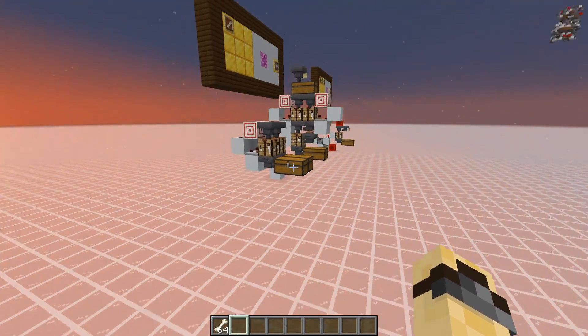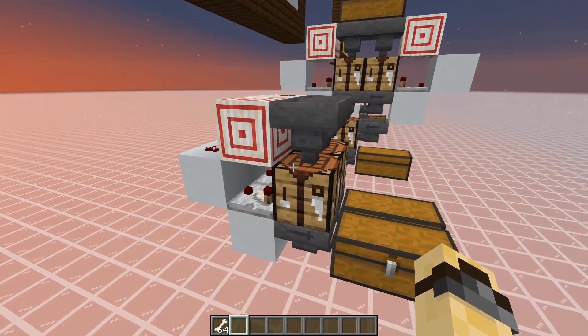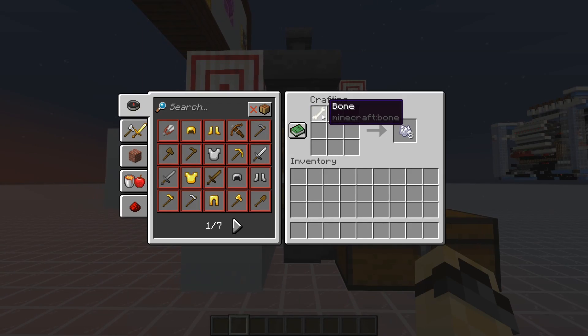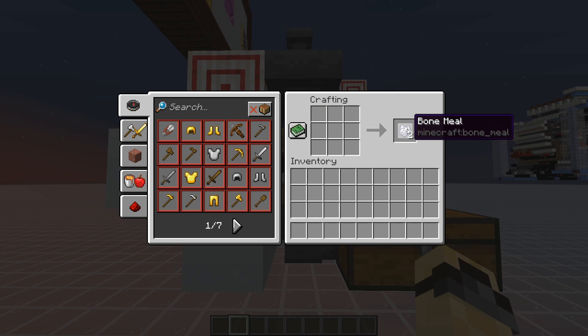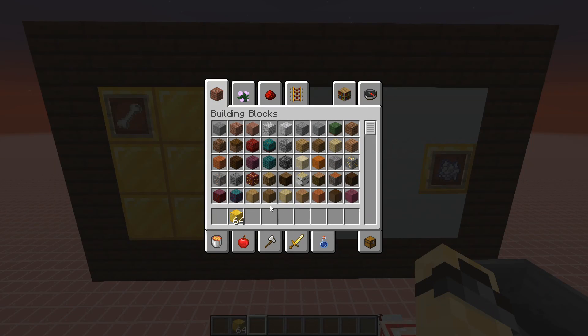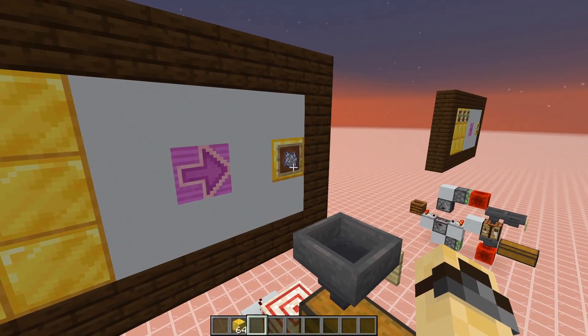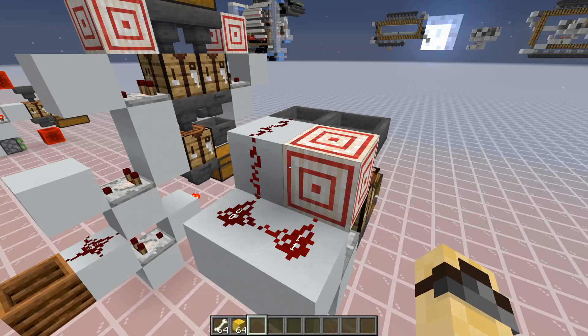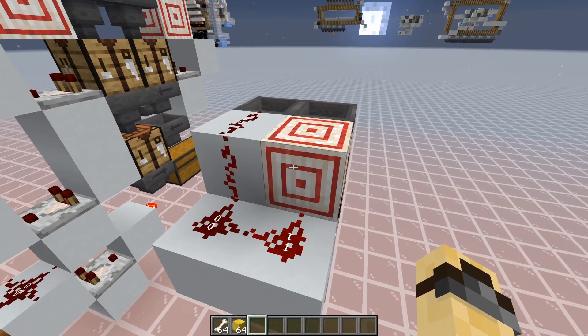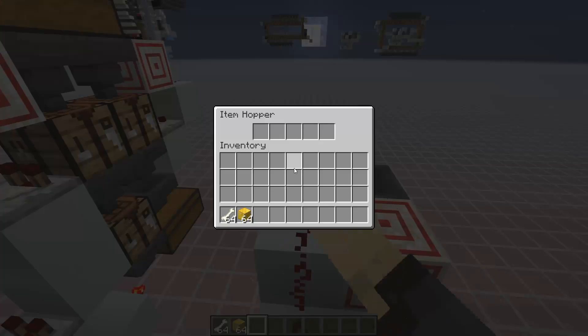Our second design is a really simple item converter. Upon receiving an item, it will lock the input until it has consumed the ingredients. So this can be used for any recipe where a single item converts into two or more other items. This design is made really compact with the use of a target block, although you can also simply redirect the dust to obtain the same results.